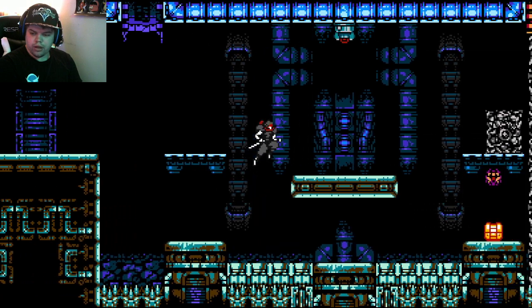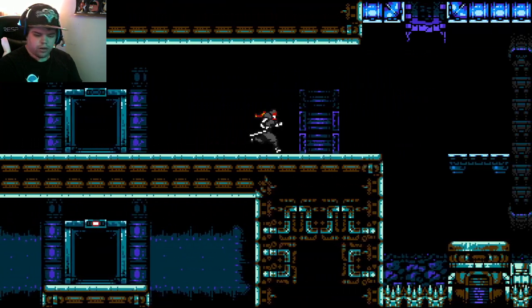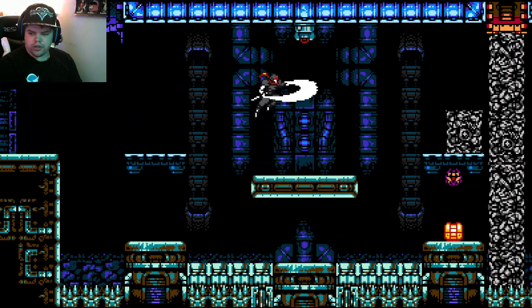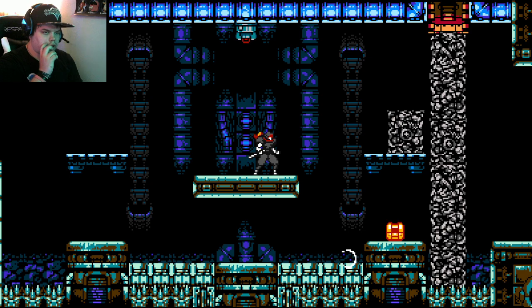Welcome back guys. This is how to get a healing tank on the disposal level. All you're gonna do is kill this thing right here, and then you're gonna come up here, and then just hit this with a shuriken, and you'll be able to unlock that.